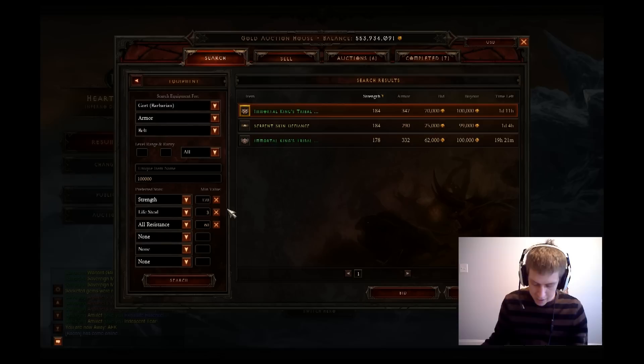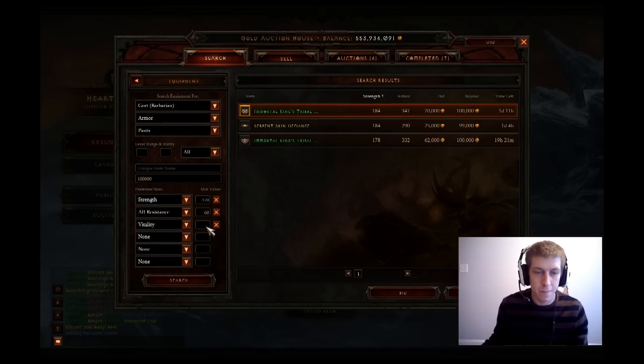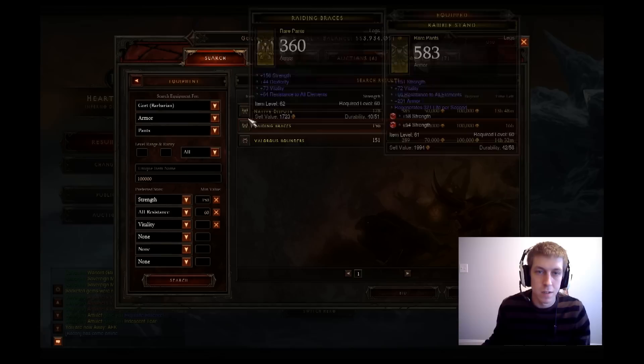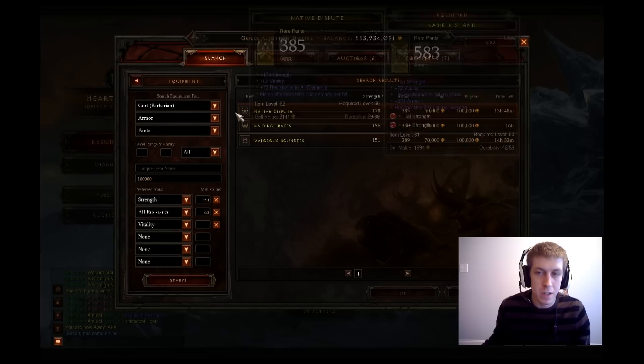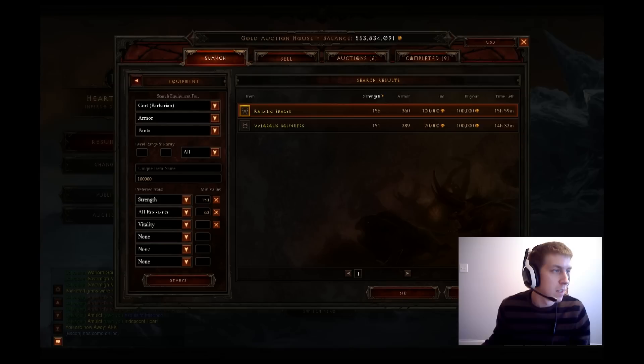We need some rings, pants, and boots. Go with the pants first — we'll try to get some high vit if we can. So we have 2 rings, pants, boots, and weapons — 6 more pieces. Strength we will go with like 150. Got 3 here — either one of these looks like it's going to be our winner. This one's got more armor and more strength. Let's go ahead and buy this one out for 100K. We're sitting at 513K.